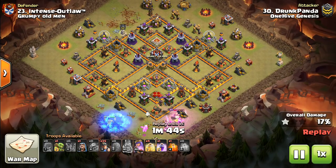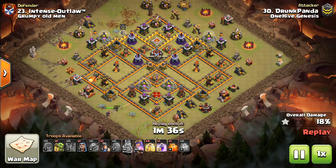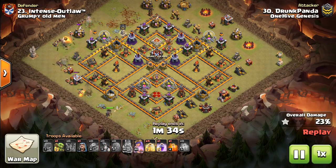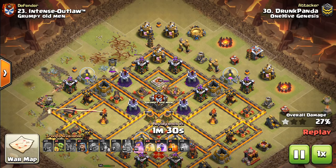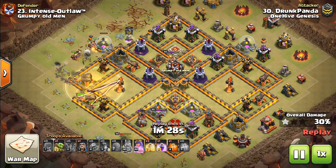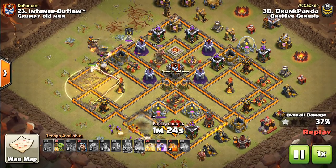The Stone Slammer takes out the CC at the bottom. As I emphasized at the beginning, the Stone Slammer brings that new element of being able to lure out the CC. It also did a decent job creating a funnel — it took out that outer layer of trash and Teslas, which is kind of the bare minimum, and that's acceptable for this type of attack.